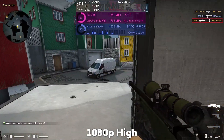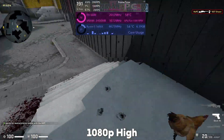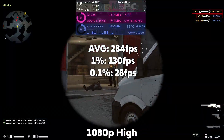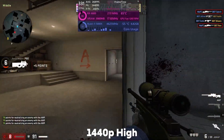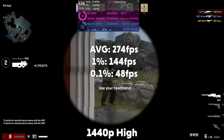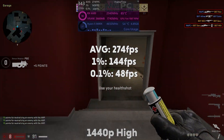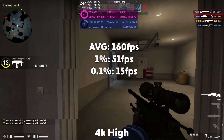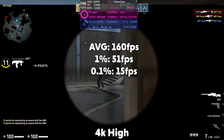We start off with CSGO at high settings. At 1080p it averages 284 fps with a 1% of 130 and a 0.1% of 28. Then at 1440p it averages 274 fps with a 1% of 144 and a 0.1% of 48. And then at 4K it averages 160 fps with a 1% of 51 and a 0.1% of 15.